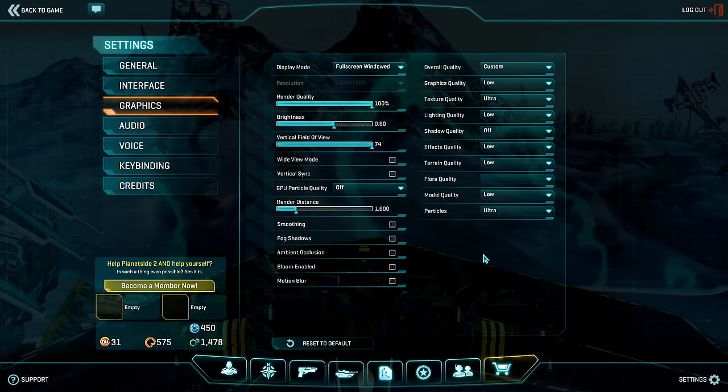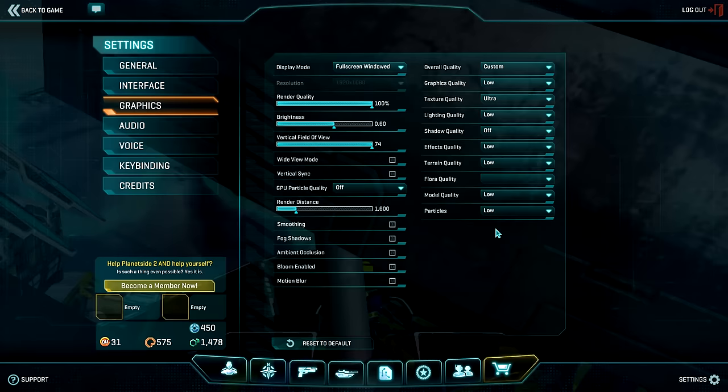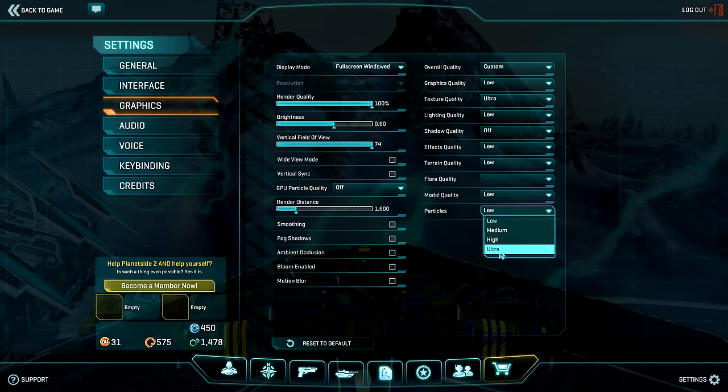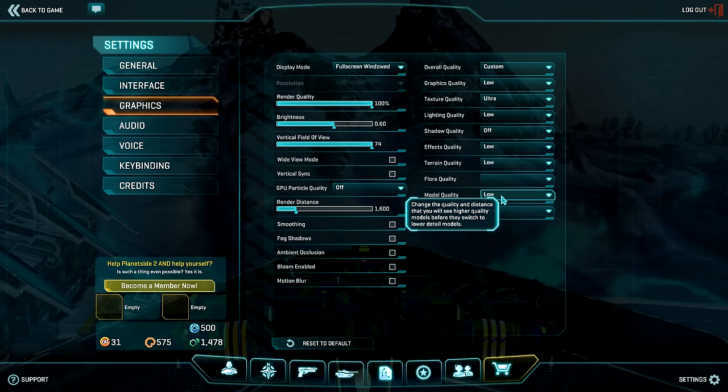When you change your particle settings, the game will say they will come into effect when you restart — you can just ignore this, as particles get changed in-game instantly, so don't worry about having to re-log. You need to log into Planetside 2 with your particles set to low first. If you log in with your particles set to ultra or high already, they may appear smaller and harder to see. Make sure when you log out you set your particles back to low. I've noticed that doing this will make your tracers appear just a bit bigger and more defined, allowing you to better track what you're aiming at. This only applies if all your settings are low, though.